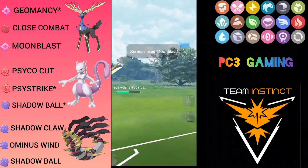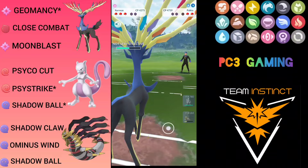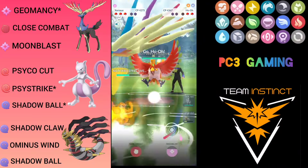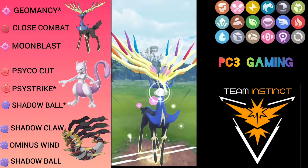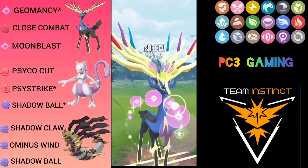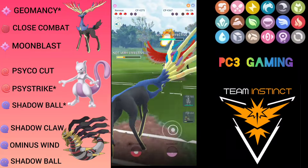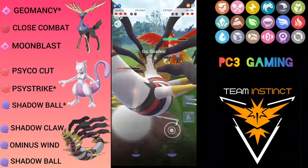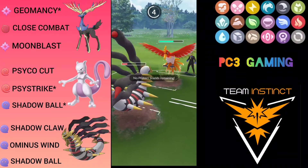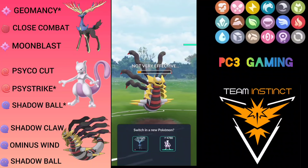I go for Moon Blast — this will knock out. If Landorus returns I can throw a Moon Blast with a few Geomancy away. But he returns with HoOh, which is the worst scenario. He is farming up and my switch timer is not up yet. Just to burn the switch timer I throw my Moon Blast, then come in with Giratina just to force him to dump some energy. He throws — this could be Sacred Fire — and it does knock out.